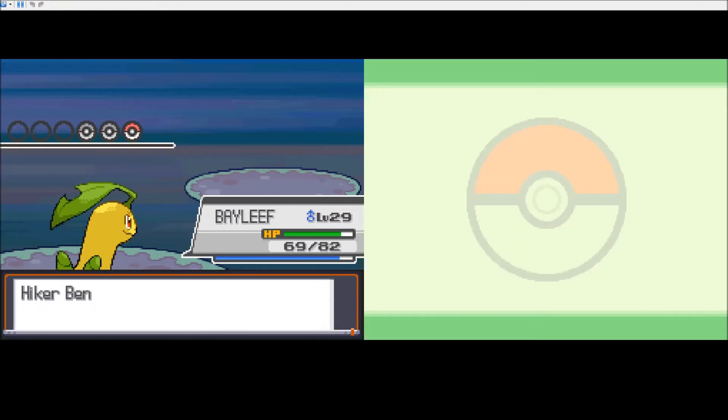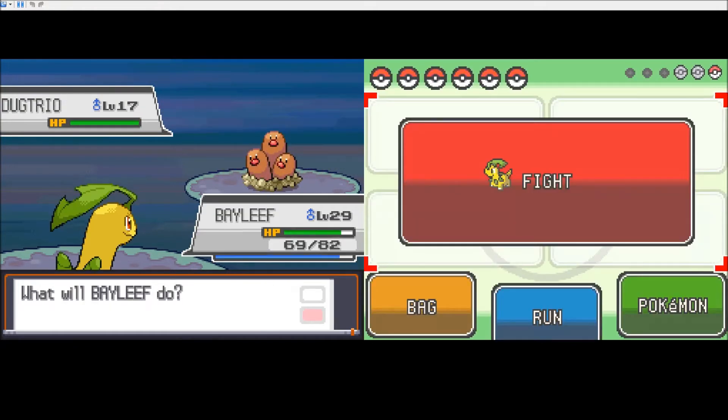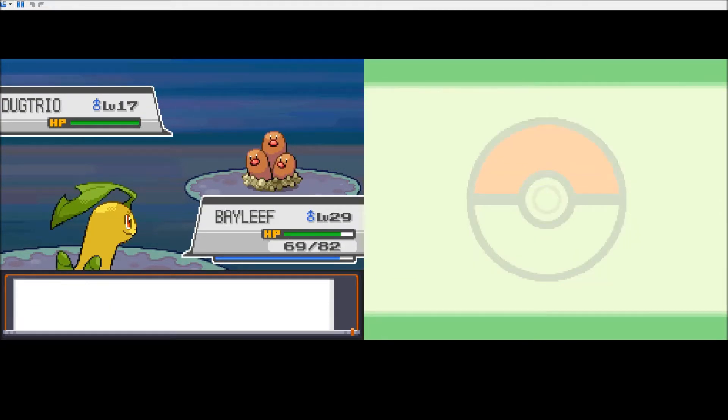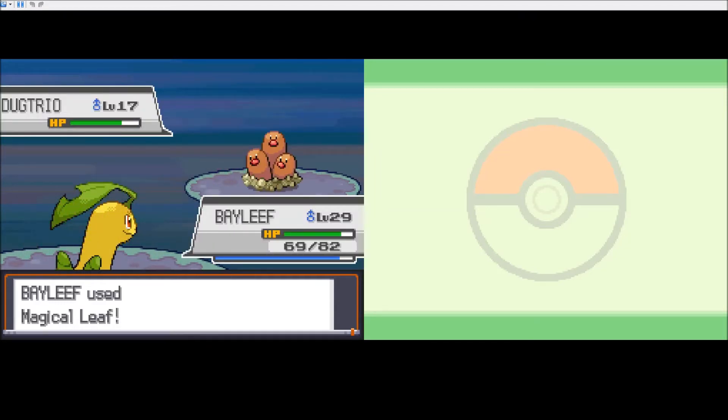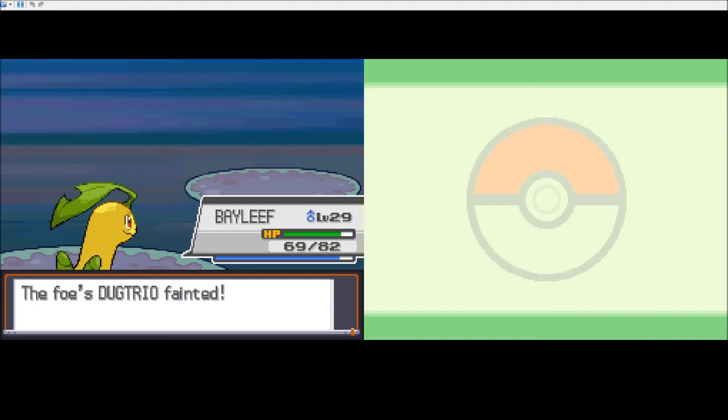If you think about it, a Dugtrio, wow. It's really bad, but also hilarious. Let's use Magic Leaf because I think it has a lower special defense. But in Machinima, when they found Red XIII, he's like, that dog can talk. Yo, guys, can that dog talk? Tell me that dog can talk. And it's pretty great. It's just really funny. You should watch it. Maybe I'll link it on my Facebook or something.